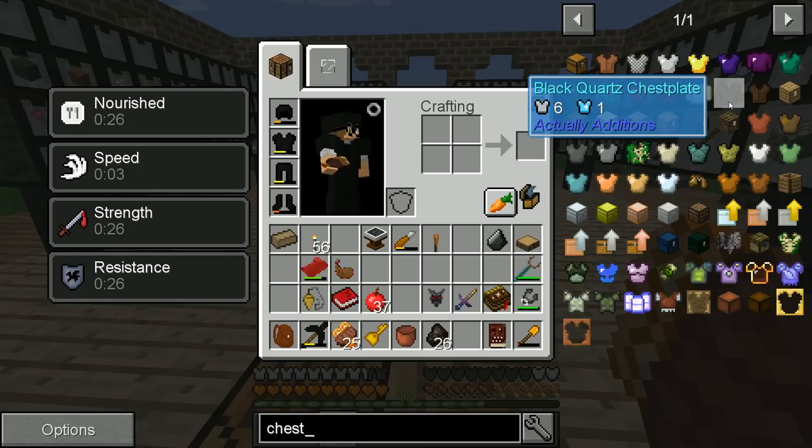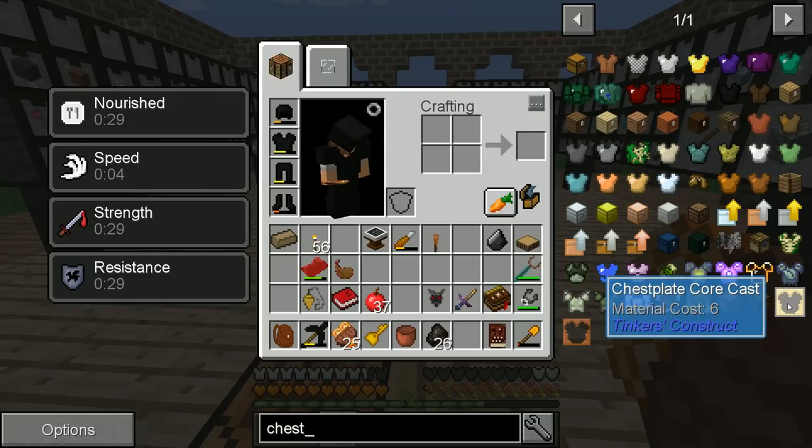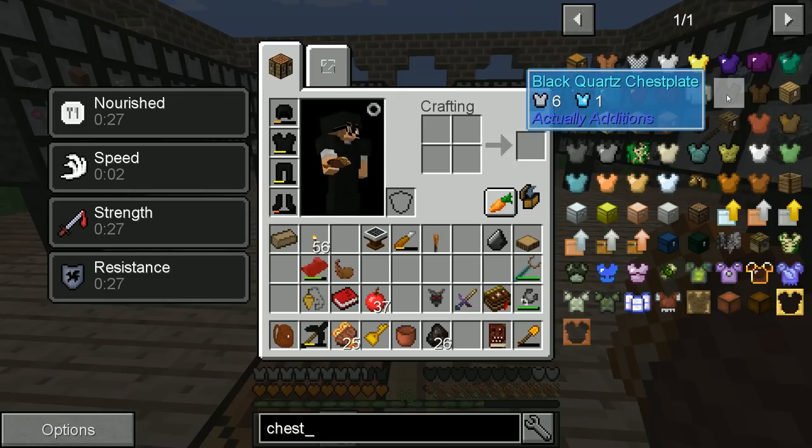We don't have an infinite amount of Black Quartz. You can make casts to just pour stuff out into that shape — that's awesome. So it's six armor and one armor toughness.